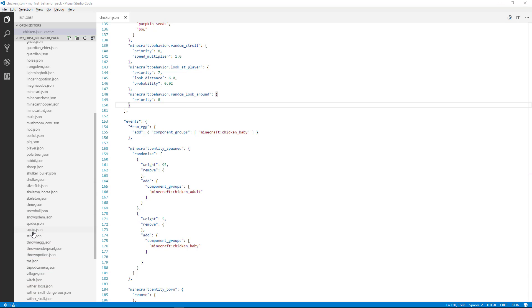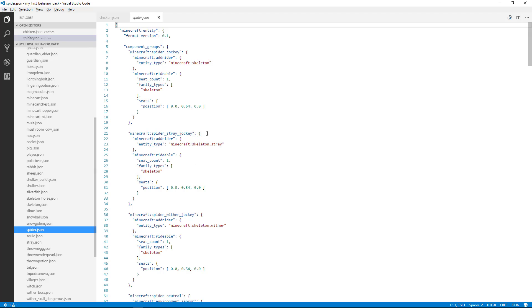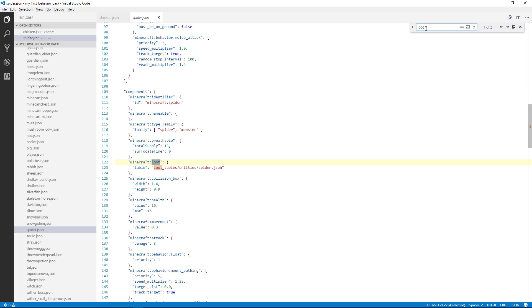So I'm going to go here and find the spider.json file. And if we take a look at that, what I'm going to do is Control-F to start to do a search here and type 'loot'. And you can see here it finds two occurrences, so 'loot' and 'loot' are right here. But you can see the path to the loot table for the spider. So let's go to that path.